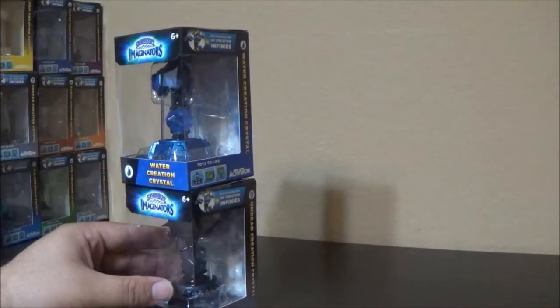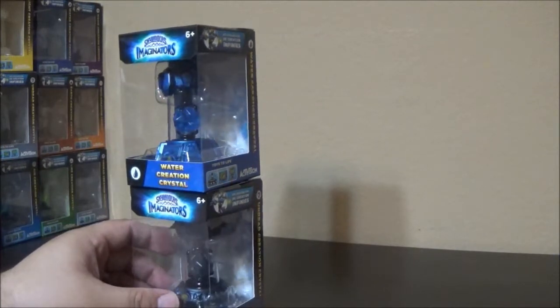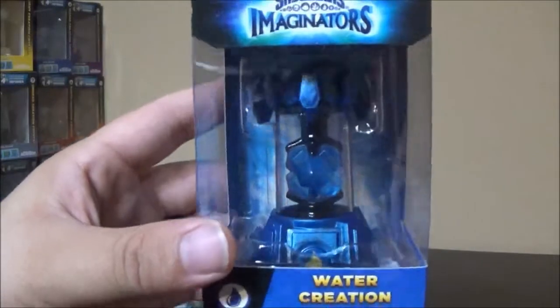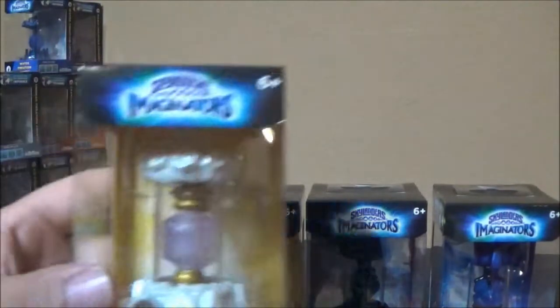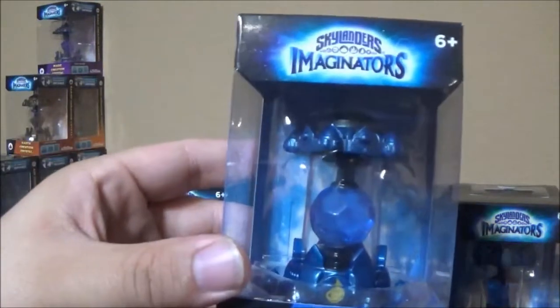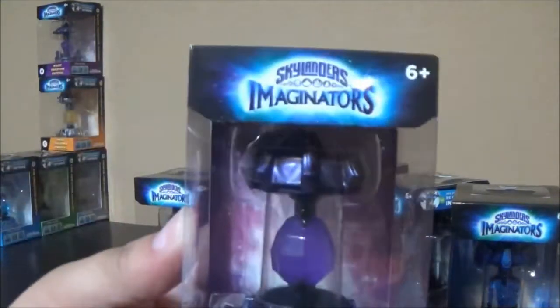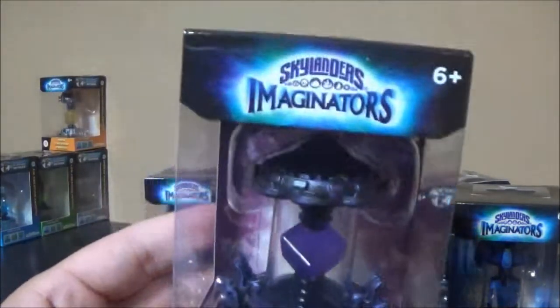They sent me a ton of creation crystals — like two of every element, so about fourteen or so. I'm not going to go through all of them in depth, but there's undead, water, light, and more. They're all different looking too — not doubles — they all do something different I suppose. So many creation crystals to be able to do different things with. Here's an earth one — looks awesome. This kind of reminds me of the traps from Trap Team — very similar idea.